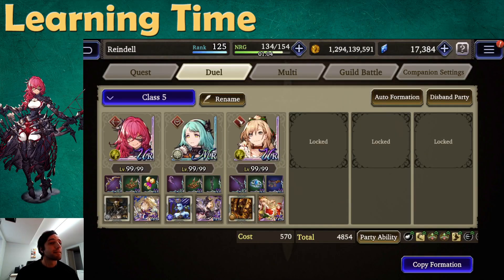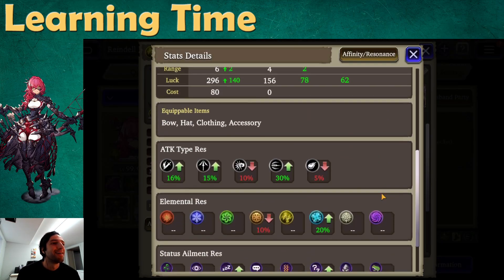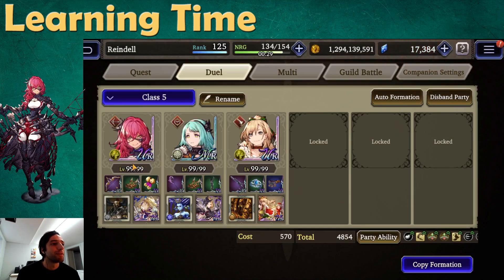Now let's quickly take a look at the formation. The most important part is tweaking your agility so you can execute that first multi-turn and possibly another one. The first character is Nivlu at 108 agility. We're building as much damage as we can using an attack-up and acquired AP-up vision card. Time Mage is obviously important if you want to run Quicken. To tweak agility we're using equipment and espers — a very fast esper and Hermes Shoes on Nivlu to give her as much agility as possible.